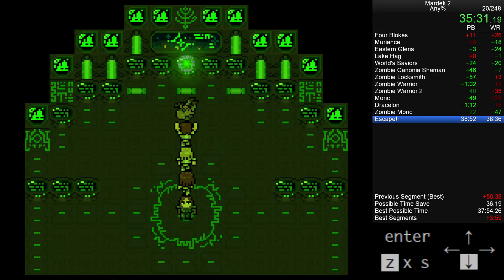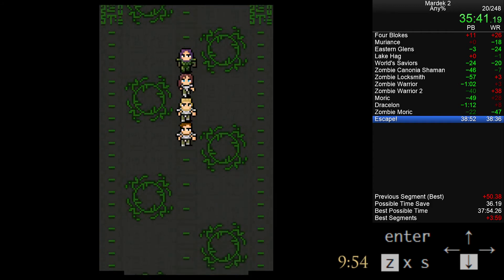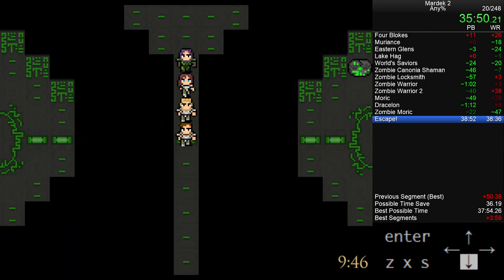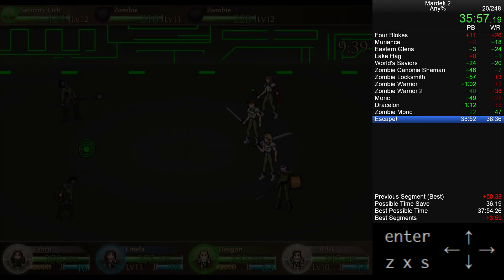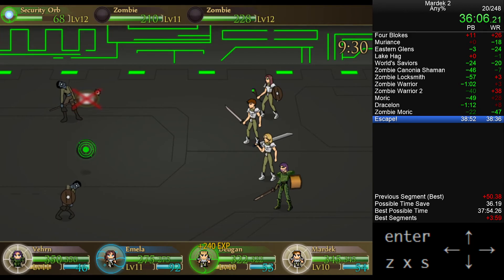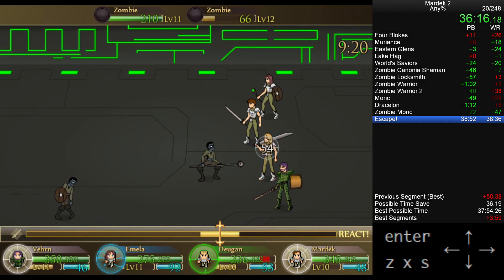Now all the random encounters are not skippable — you cannot run from them anymore. That step counter thing I mentioned matters here. It's about 135 steps to get to the exit. I think it's an 8% chance of getting one encounter, about a 30% chance of getting two, and about a 45% chance of getting three. As you can see, each encounter is pretty long. But this is actually the fastest encounter you can get — with only one security orb you can kill it in one round, and then zombies you can deal with handily in round two.